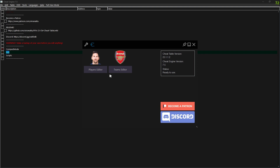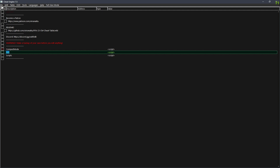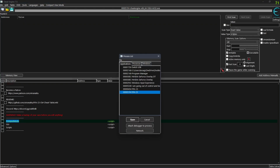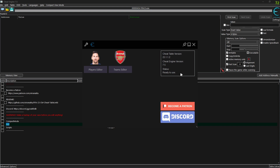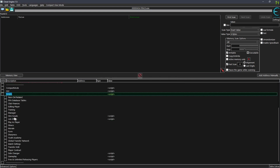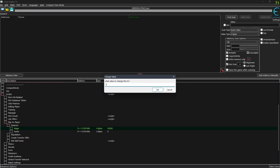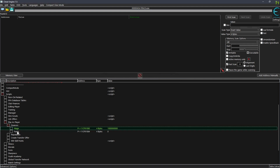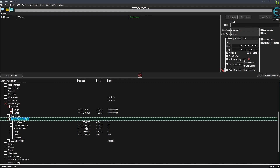We're going to go to GOI - this section is for manager mode where you can edit the team, players, and things like that. We're going to use the other file, keep the files, then go to the script. You want to go to 'Play As Player', then click on Finances, and you can change it to like one billion dollars - one hundred million, ten million, or up to one billion dollars.